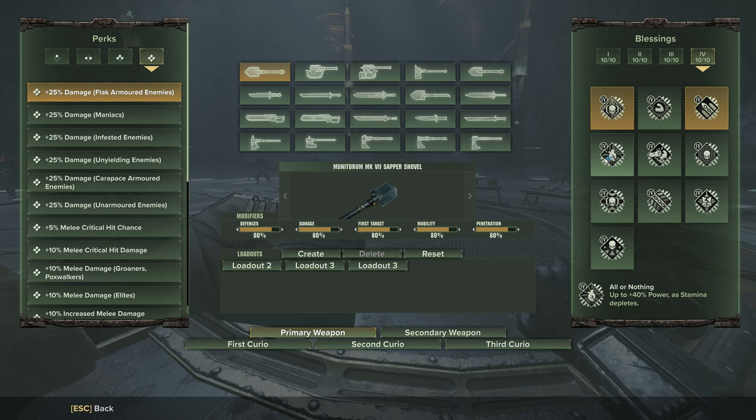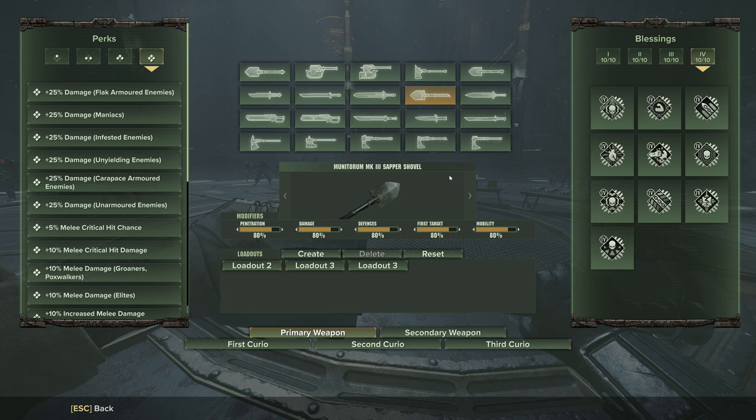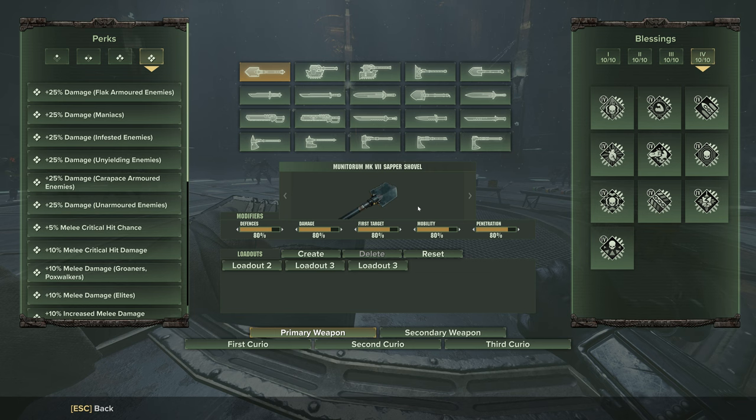I want to talk about what I truly believe to be a top three best melee weapon in the entire game: the Mark 7 Shovel. This weapon combines the amazing horde clearing potential of the original shovel with the amazing single target and armor damage of the flip shovel and puts it into one weapon. Somehow they thought that wouldn't just be a direct upgrade to 90% of the weapons in the game.